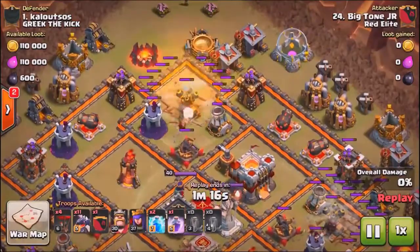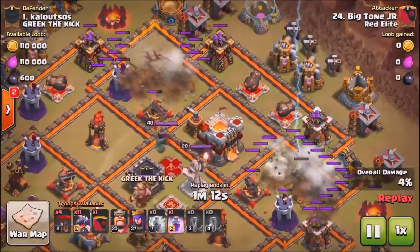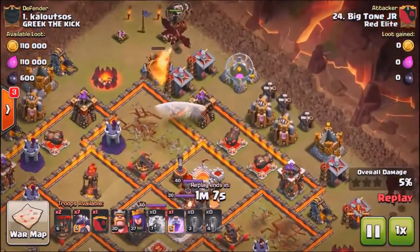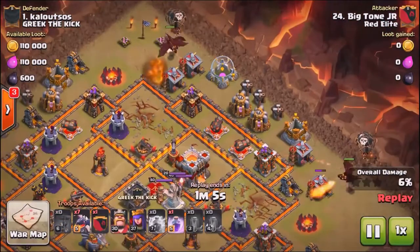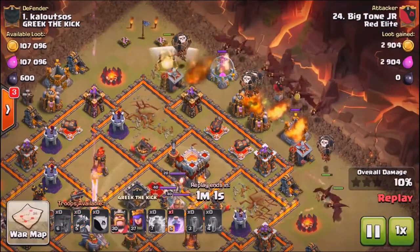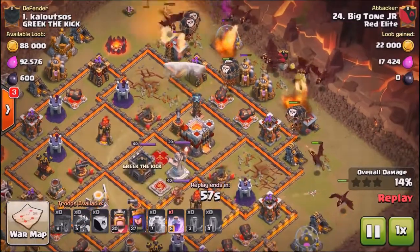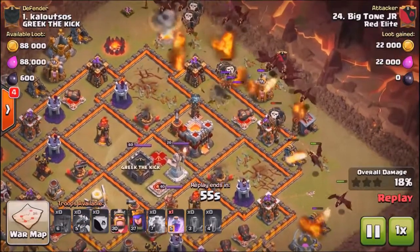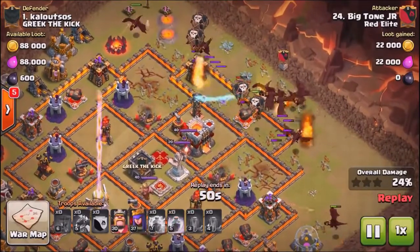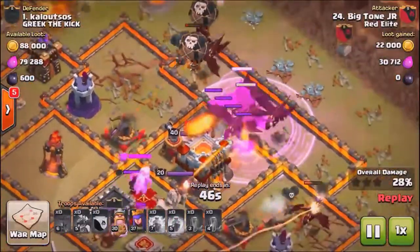We're going to end today's video with a classic — a classic Zapquake with Minion Dragons against another anti-3-star base at Town Hall 11. So we really covered the gamut in terms of base design today. We covered Town Hall 9 and Town Hall 10 against anti-3-star designs, and we covered Town Hall 9 and Town Hall 10 against ring-based designs. Those are really the two most popular base designs in the game right now — it's either anti-3-star or ring-based, at least that's what I've been seeing most of in the current meta as far as defense goes.